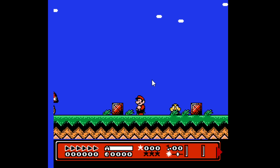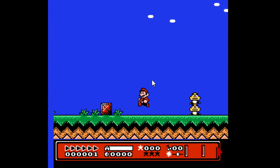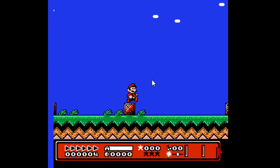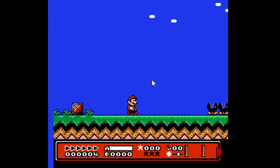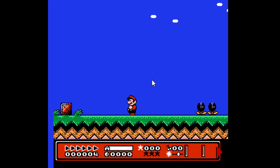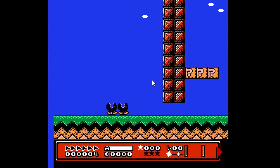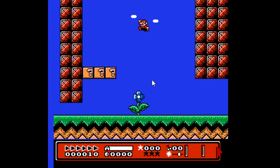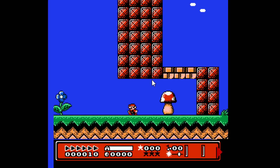You earn experience by defeating enemies, so like when I bop this Koopa, I'll get one experience point. Whenever you defeat multiple enemies in rapid succession, you'll actually get a summation of all the enemies that you destroyed. Here we got a total of three points because we defeated one Goomba, then the next Goomba gives one experience point plus the one from the previous Goomba — so one plus one plus one equals three. If you're small Mario, you'll actually get double the amount of experience points. Here we saw we got a total of two, and then we added another four for a total of six.